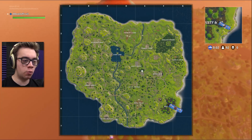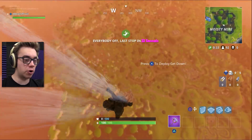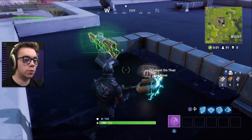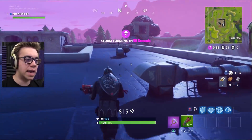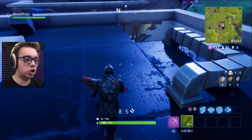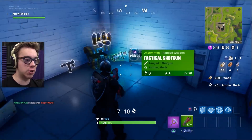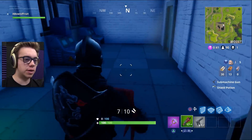We're gonna drop somewhere familiar. How do I set a waymarker? I guess I'm going to Prison. Oh my God, there's a guy right there. We're gonna shotgun battle this. Come here, get back over here. You can run inside that building all you want, but it shall not protect you. Our first console kill! Oh, it feels so good. Let me just very slowly pick up all this stuff.